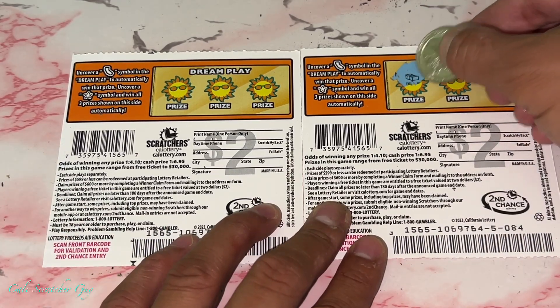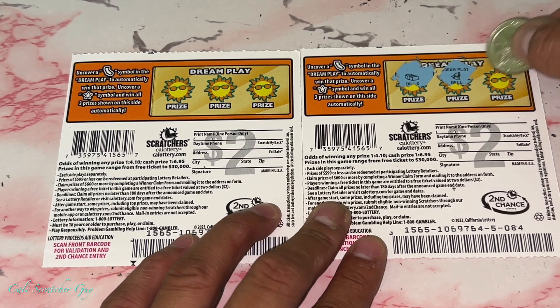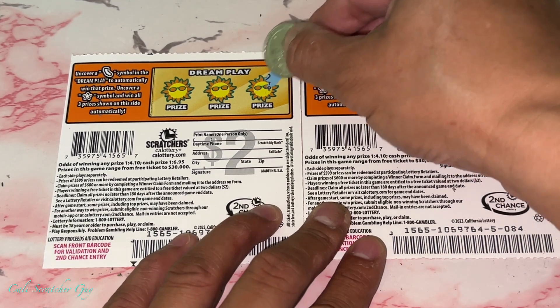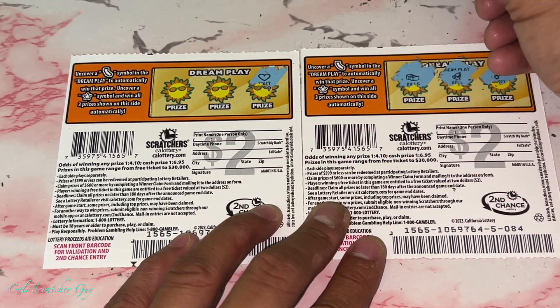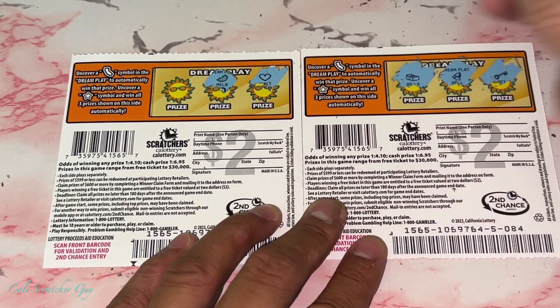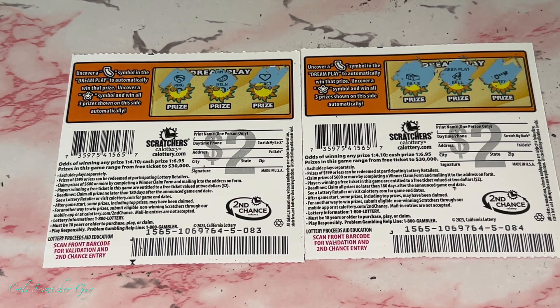Let's see — I think we'll win something, or are we going to have a bust? We're going to uncover the star or the state symbol. And guess what, guys? We still end up with a total bust, even though we didn't forget about the back this time.